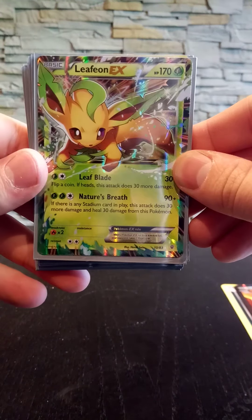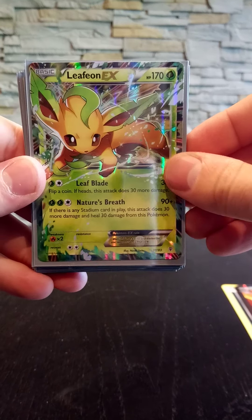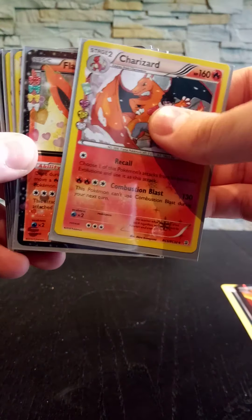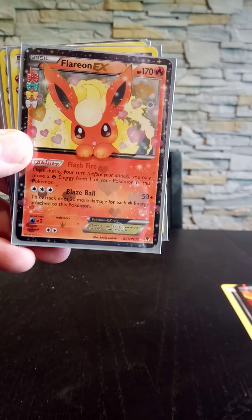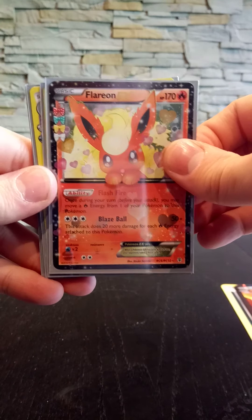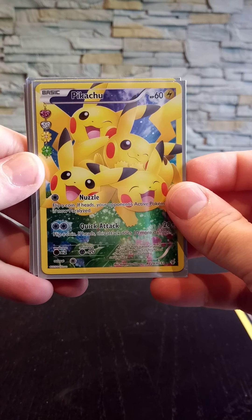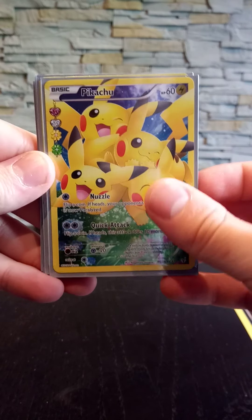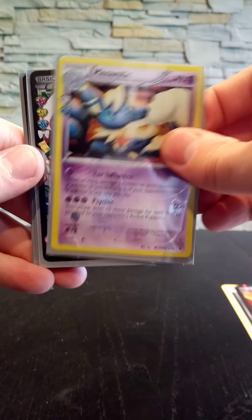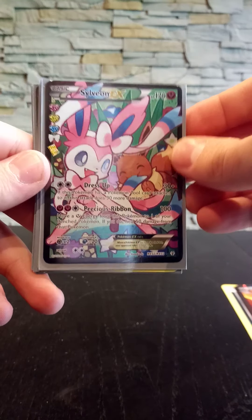I also pulled a Radiant Collection Flareon EX, which I like very much. Then this Pikachu full art from the collection boxes — that's very cool. Then we have this Meowstic.